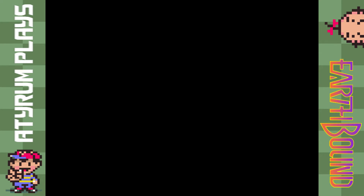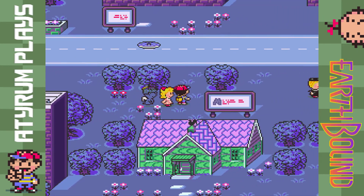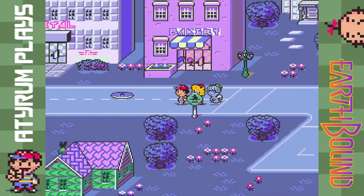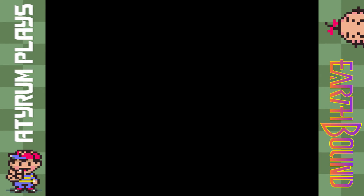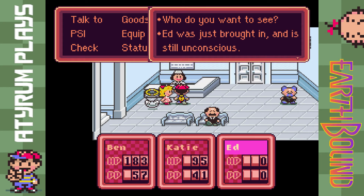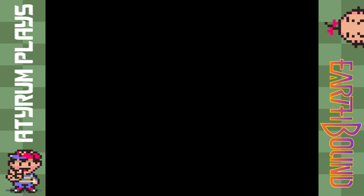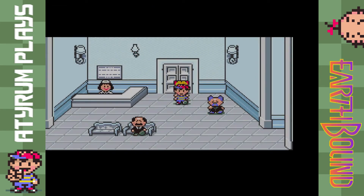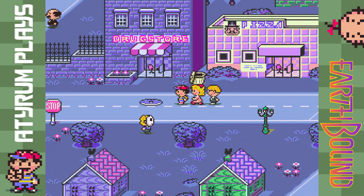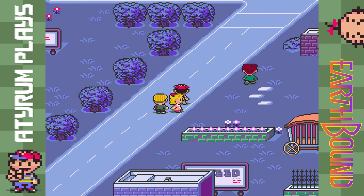Now going to a hotel won't heal a dead character, so we need an actual hospital. I check the town map — the hospital is down to the south. We find our way around all these fences and head to the hospital to heal up Jeff. Between episodes I'll probably clear up some inventory space, sell off some stuff, and level up Jeff a bit before the next area. By the way, the upcoming area is one of my favorites in the game. Ed — I mean Jeff — was just brought in, still unconscious: 120 dollars to heal, which is not much. Thanks for watching, and I'll see you in the next episode where we'll hopefully find a purpose for that jar of fly honey and solve the zombie infestation in Threed!